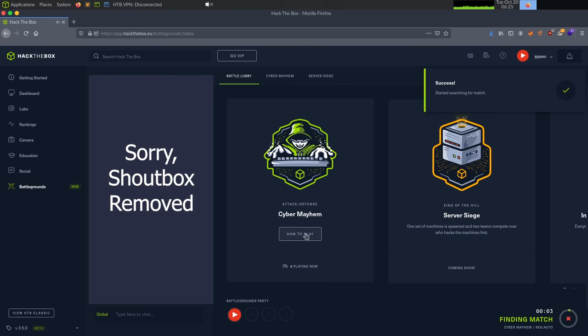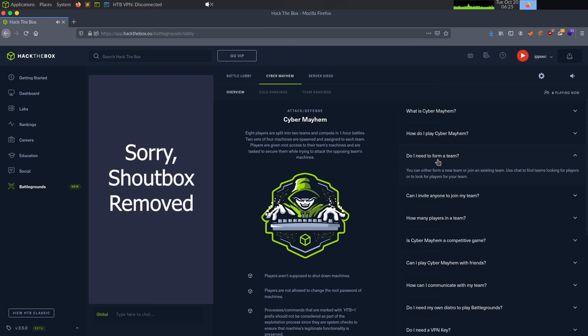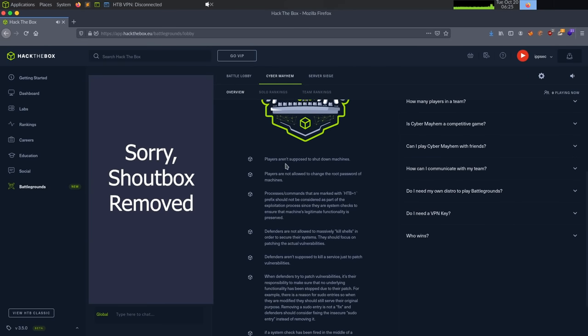While we wait, we can check out the How to Play section, which has frequently asked questions on the right, like do you need to form a team? The answer is no. You can play by yourself or be joined by two or three other friends. If you go by yourself, it'll auto-match you with people until it gets to 4 vs. 4. The game won't start until there are eight people in the queue. There are also rules, such as please don't shut down machines, do not change the root password — every machine gets a unique root password — and there are health checks marked with HTB=1 in the process list. Please do not kill those processes.